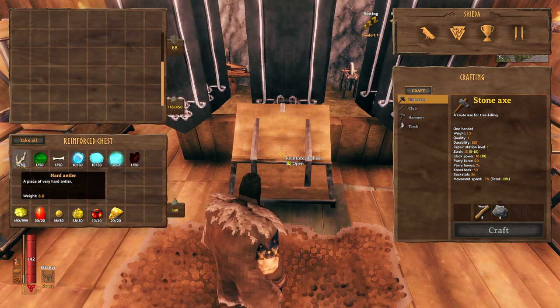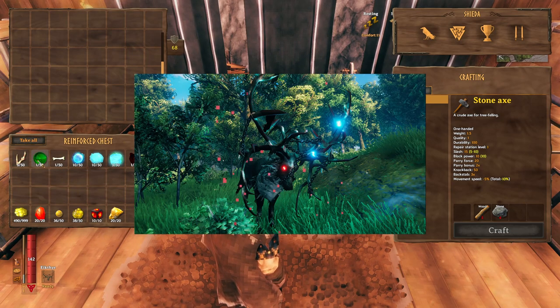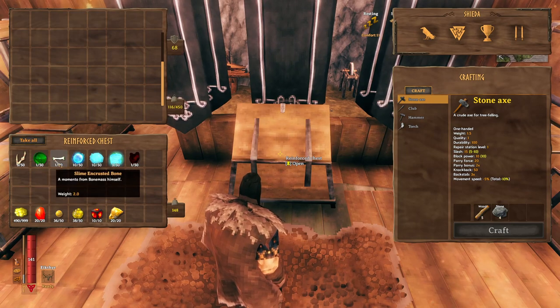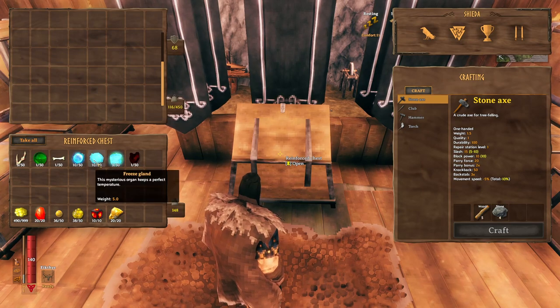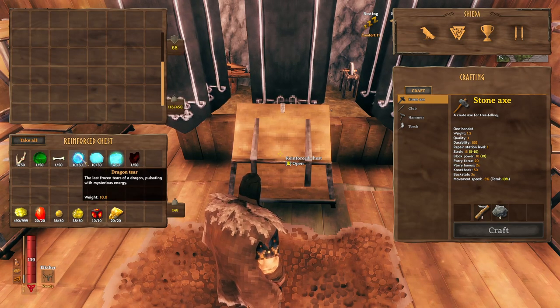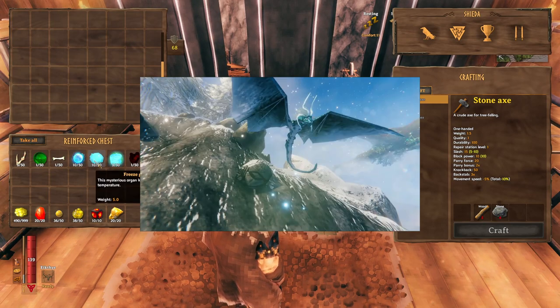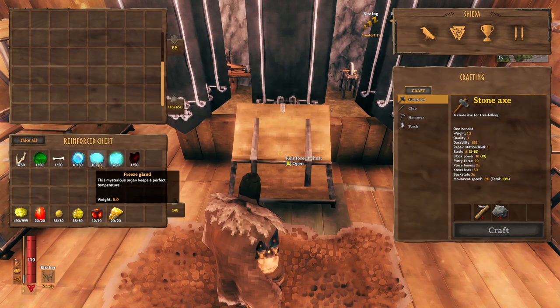The materials you need are: Erl Antler, obtained by defeating the first boss; Elder Core, a new material added with the mod that drops when you defeat the second boss, the Elder; Slime Encrusted Bone, dropped by the third boss, Bone Mass; and Dragon Tear and Freeze Glant — Dragon Tear is obtainable by defeating the fourth boss in the mountain biome, while Freeze Glant is obtained by killing the small drakes around the mountain biome.